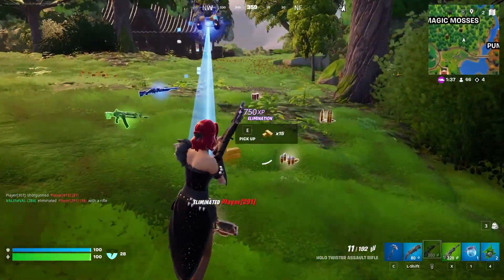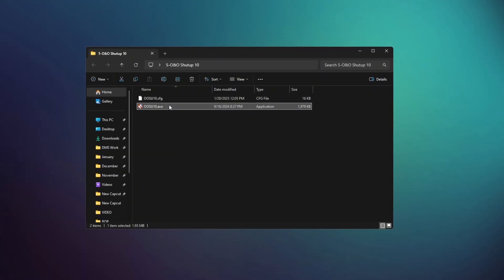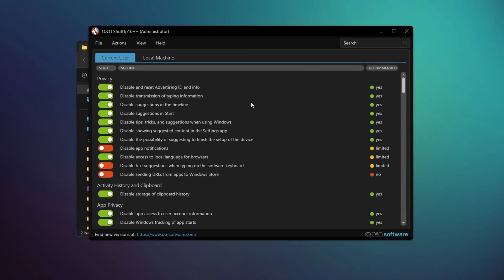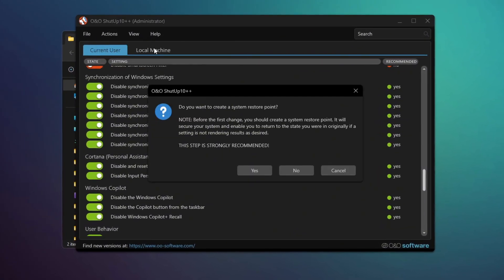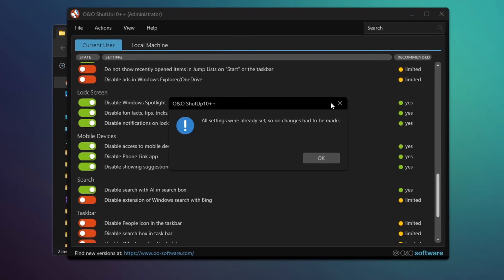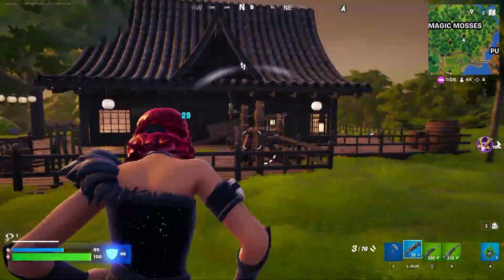Next, download and install a program called O&O ShutUp — link in the description. When you open the program, its user interface will appear. It's not recommended to manually adjust the settings as it could harm your system. Instead, go to the Action tab and click Apply All Recommended Settings. This will automatically adjust your computer for safety and performance. Once the setup is complete, close the tool. It will also create a restore point to ensure the process is safe.